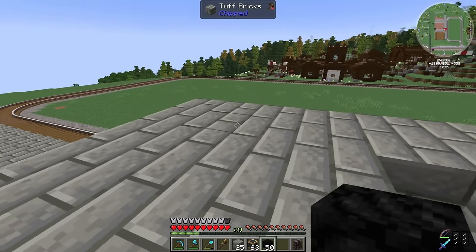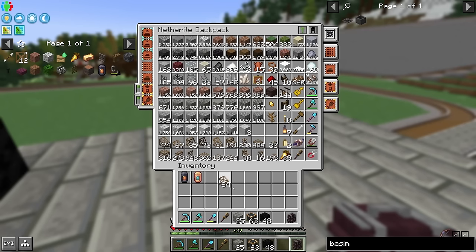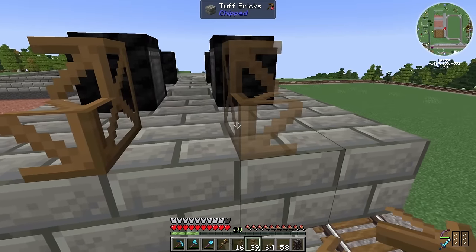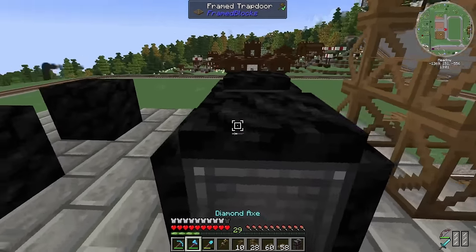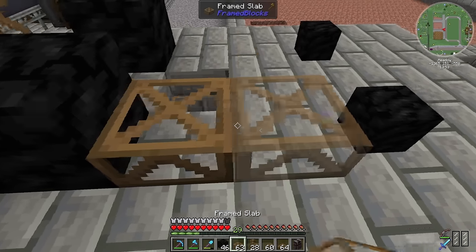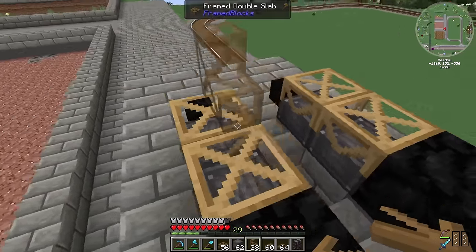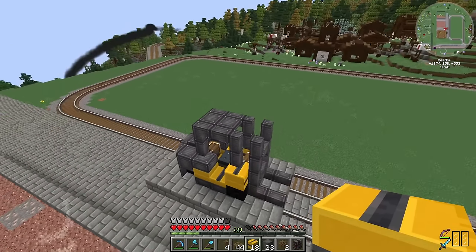Forklift trucks tend to have smaller wheels at the back, so I'll throw down a couple of coal blocks there and use frame blocks for the front ones. A few frame trapdoors around those make them look bigger. For the upright I'll use half-stairs going up, and those bits will work for our forks. Along the side I'll use slabs doubled up as trim. Then a yellowy cab bit at the top — I like it, it's a fine and dandy little forklift truck.